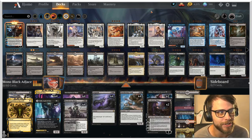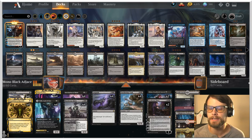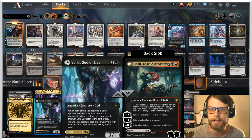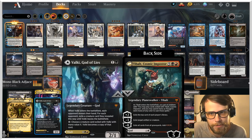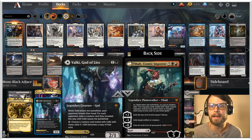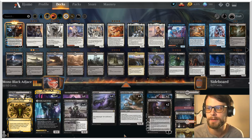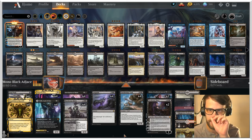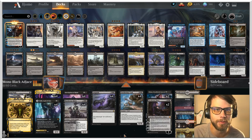Now let's check out Mono Black Adjacent. This is basically a Mono Black deck — almost every single card on the face of it is black, but we do have a Fabled Passage to Lightning Bolt that we would like to potentially be able to cast at the very least to help finish the game. So this is my own creation of Mono Black, taking influence from different places and trying a few cards I wouldn't normally try.